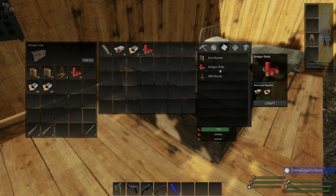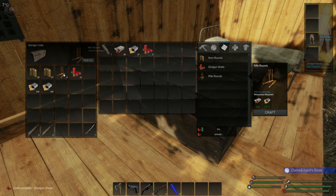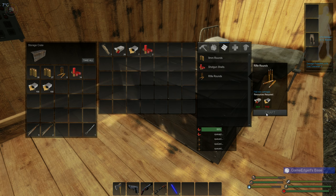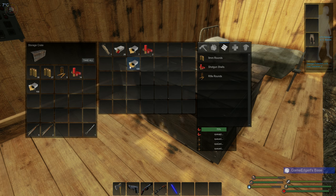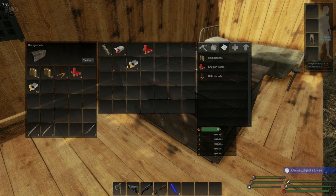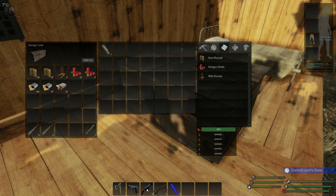These are the hardest to find, so we can use these rifle rounds here, which are pretty cool too. They do a pretty good job and take a whole lot less — it's four and ten. So we can craft another five of those. We'll keep the rest and try to get more of what we need. At least now we have a couple of shotgun rounds, which are really important.